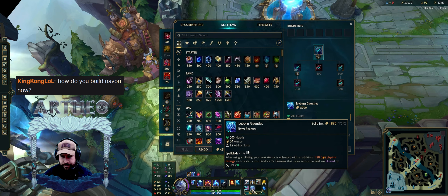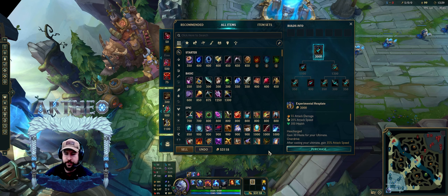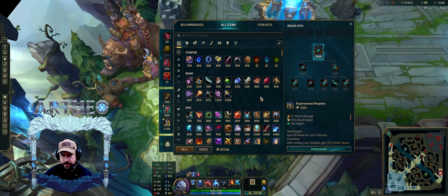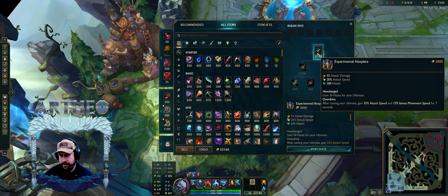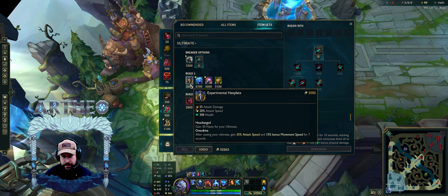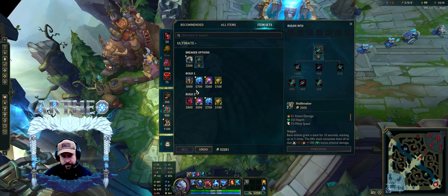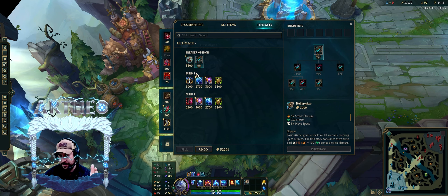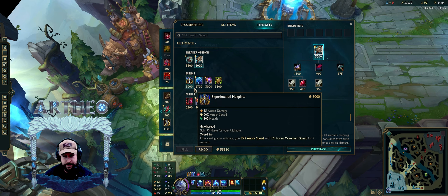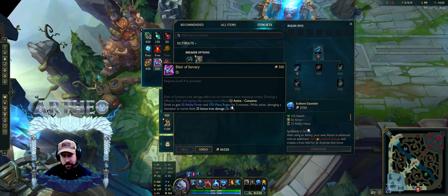How do you build it? I'm actually starting Hullbreaker or Titanic first, but you don't have to — you can go straight into Iceborne and Navori. I would actually do Iceborne Navori, then go Hexplate. For me, if I'm playing top lane, I'm going like this. I'm not going to rush it. I'm more focused on split. If I was going to deal with teammates, I'd probably go with these two — they're just so strong together — and then go Navori.